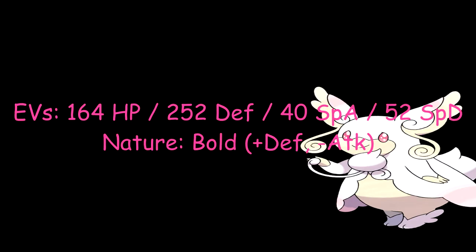Her nature is Bold, which raises Defense and lowers Attack. Audino isn't really the attacking type, considering she has more access to Special Attacks. So I figured just lower the Attack and raise the Defense — and also Foul Play. Some people would do that out of random, but hey, it is what it is.